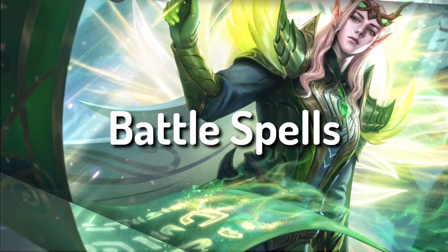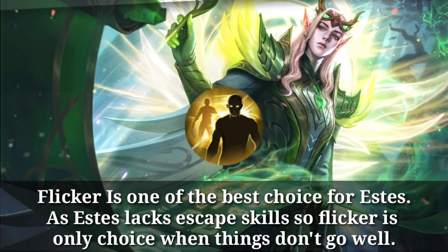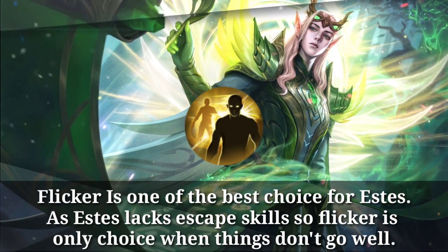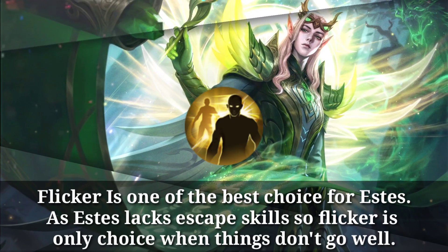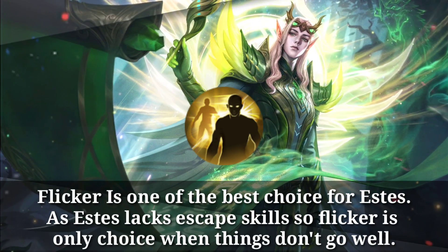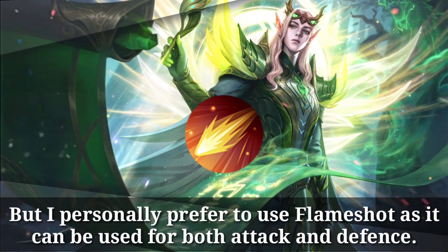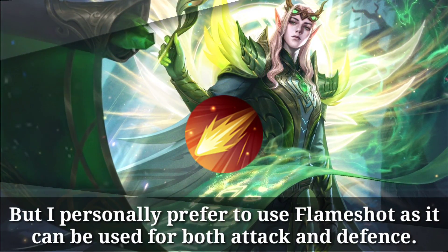Battle spells: Flicker is one of the best choices for Estus as Estus lacks an escape skill, so Flicker is the only choice when things don't go well. But I personally prefer Flame Shot as it can be used for both attack and defense.